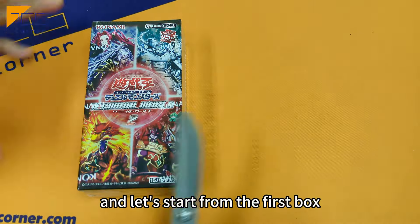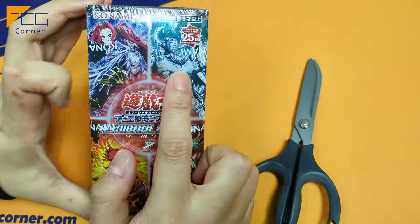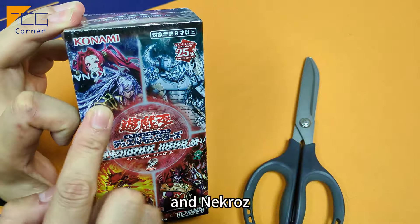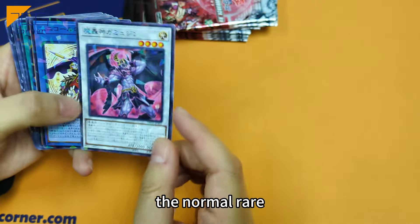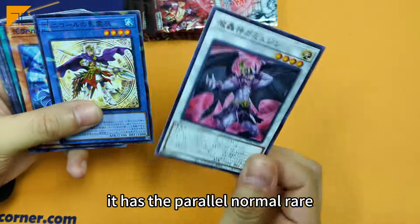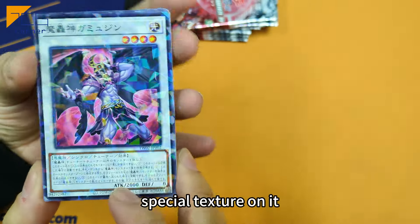Let's start from the first box — you can see it is the Drak, the Fae Boat, the Gem Knight, and Necros. This time it seems they don't have the normal rare. It has the parallel normal rare. You can see they have a special texture on it.